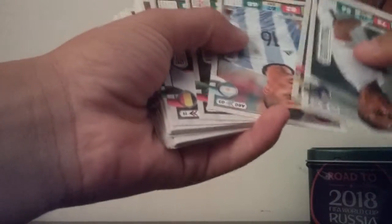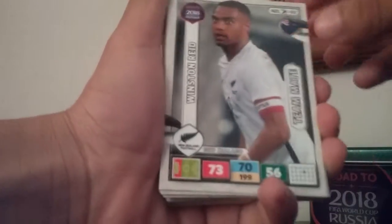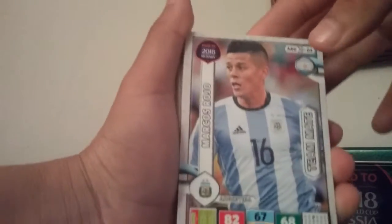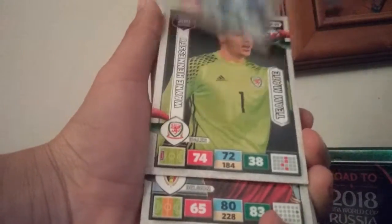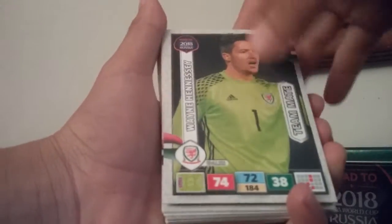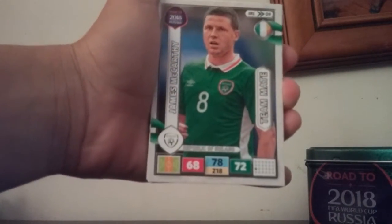A few more cards left: Winston Reed, Nicola Stunfu, Marcus Rojo — not the best. Eden Hazard — that's alright. And that is it for the regular cards, now we're moving on to the special cards.